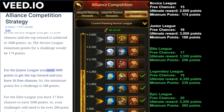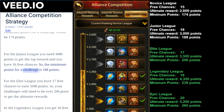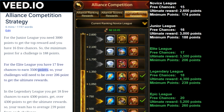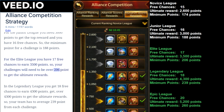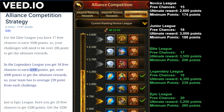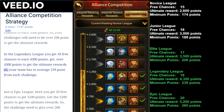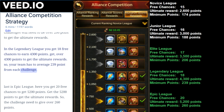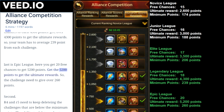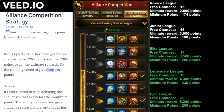For the junior league you need 3,000 points for the top reward and you have 16 free chances, so the minimum points for a challenge is 188 points. For the elite league you have 17 free chances to earn 3,500 points, so your challenges will need to be over 206 points to get the ultimate rewards. In the legendary league you get 18 free chances to earn 4,300 points, so your team has to average 239 points from each challenge. Last is epic league: 20 free chances to get 5,200 points, so each challenge needs to give over 260 points.